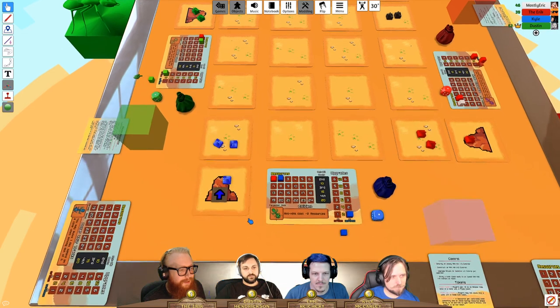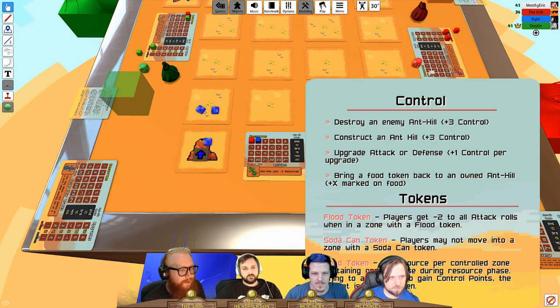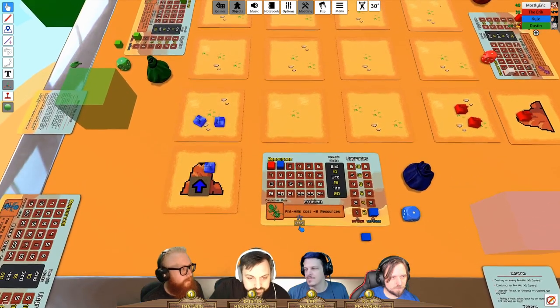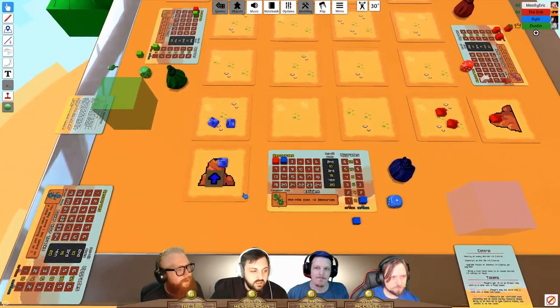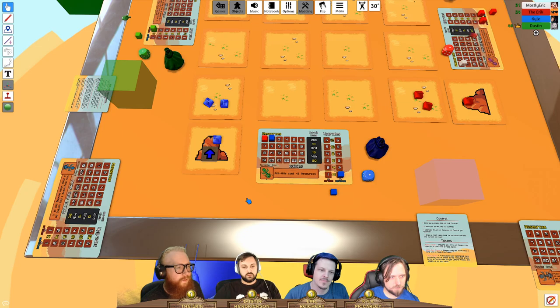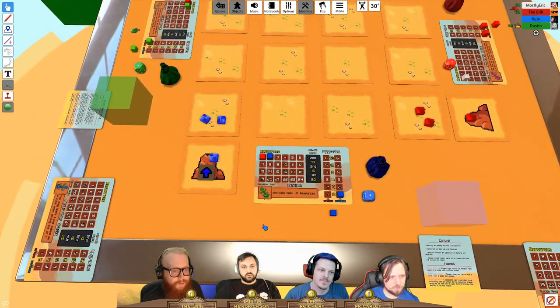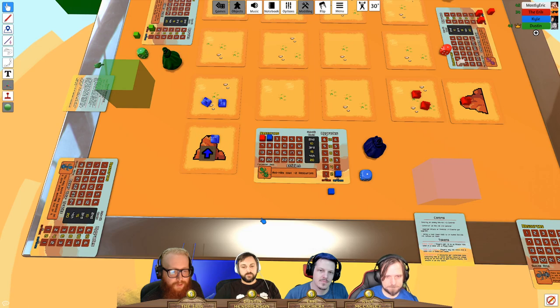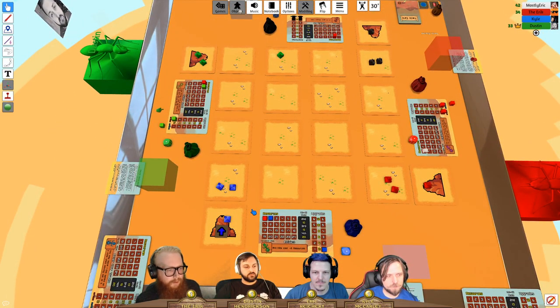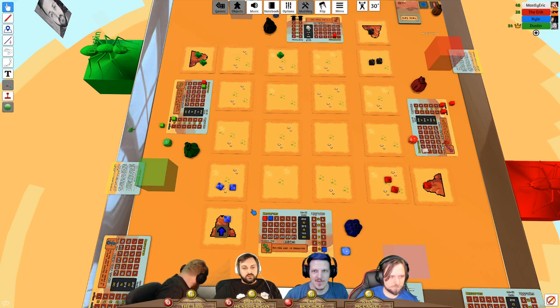A player asks how much it costs to build a second anthill — the answer is ten resources. Players note they receive two resources per anthill per round. The stream chat is reminded that today is a playtest of Dustin's original game, not the usual buff-and-nerf format.